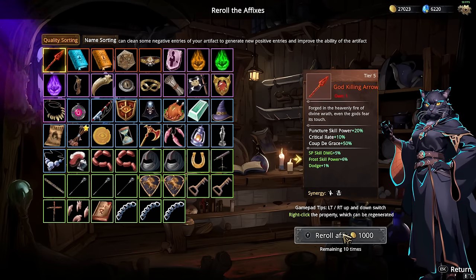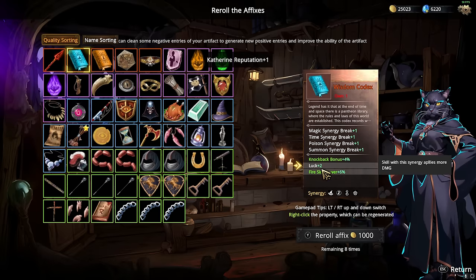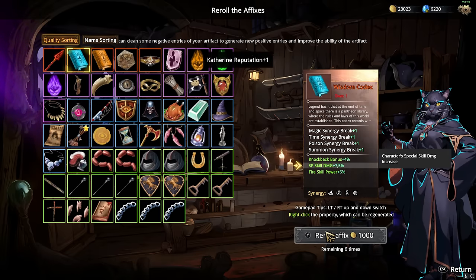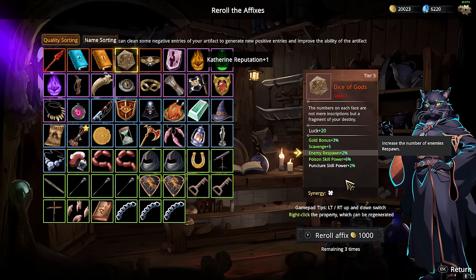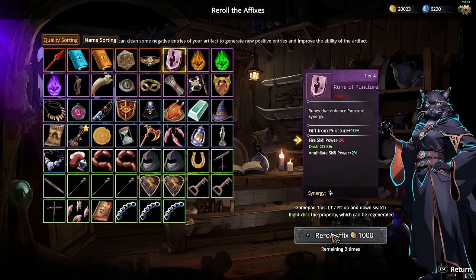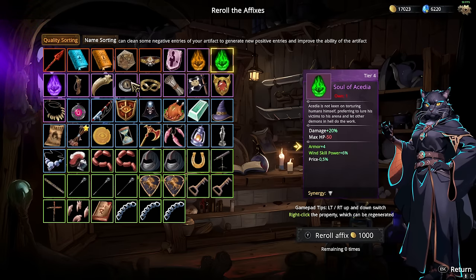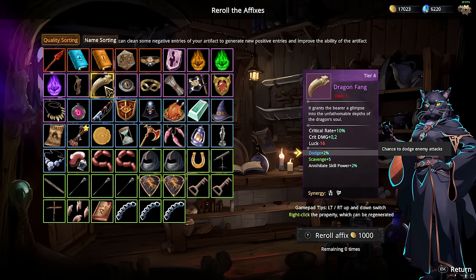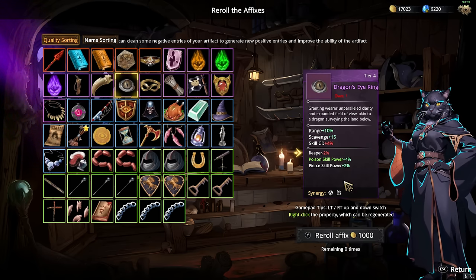Range is okay, but I had no idea enchanting would also change the color. Luck is okay. Reaper negative — obviously good to change. It's also kind of cheap so you could just do this for ages and get perfect affixes. Fire skill, bonus experience, dash cooldown — the best thing is that you can change something negative to something positive. Negative reaper — and then your number of enchants has been used up.